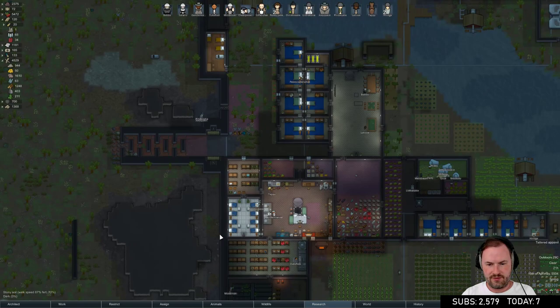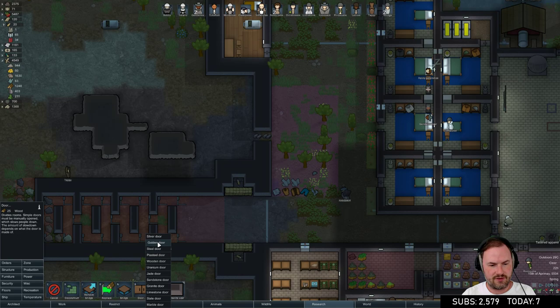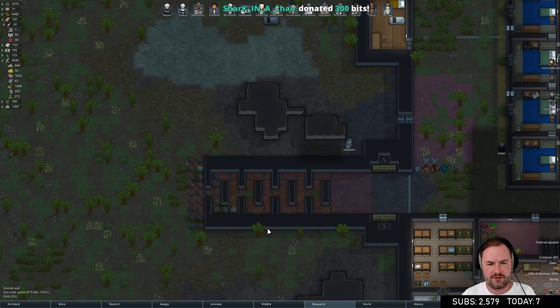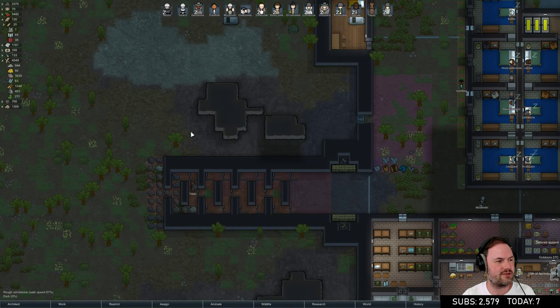We need to upgrade our wall thickness. I'm really liking this murder hole on the side with the traps. We need some doors in here - normal granite doors, not auto doors. They're already preferring to go out that way because of all the rocks. Go Juice research is done; the last things left are just recurve bows and two medieval items.